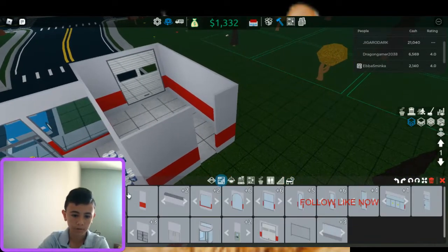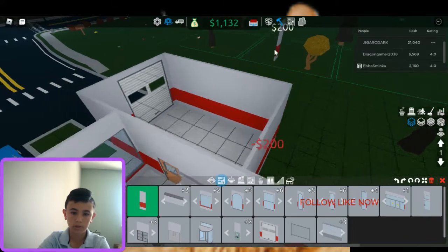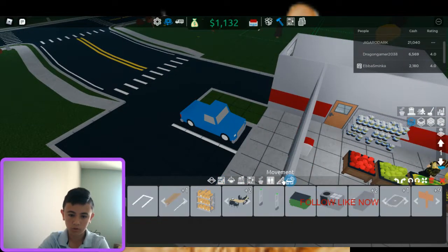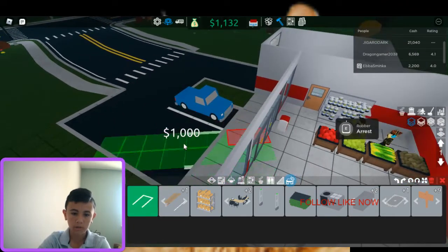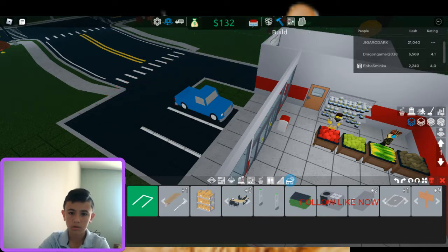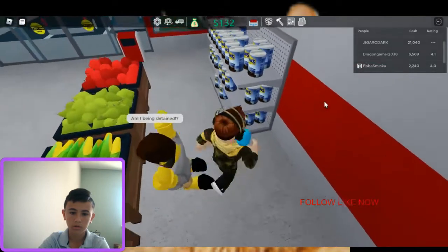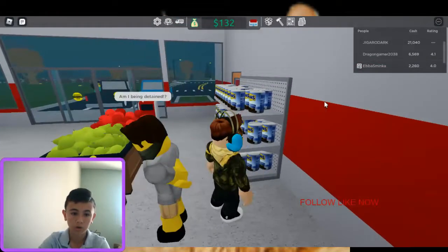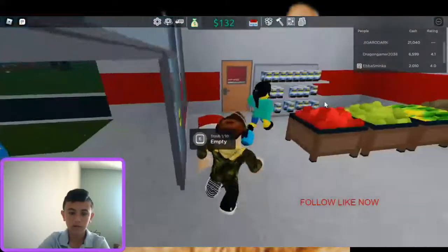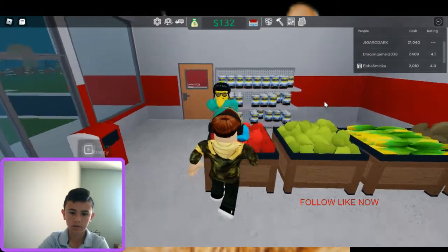We put a normal wall in, rotate that — boom, nice. Then we find the infrastructure, lovely, then we put our second parking spaces down. You're gone fella, get out of it. Now we have two parking spaces — we get double the income. I don't know what to do next.